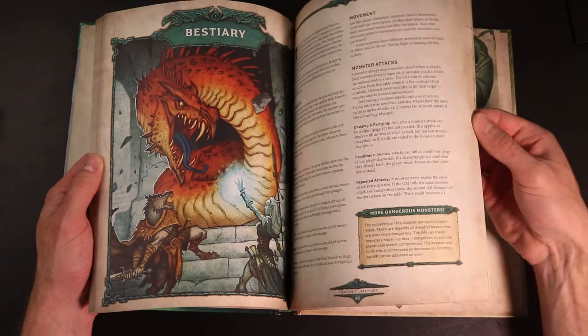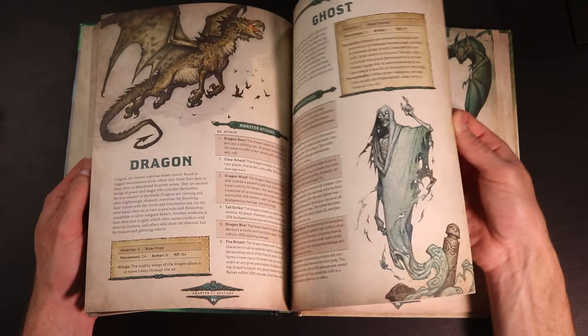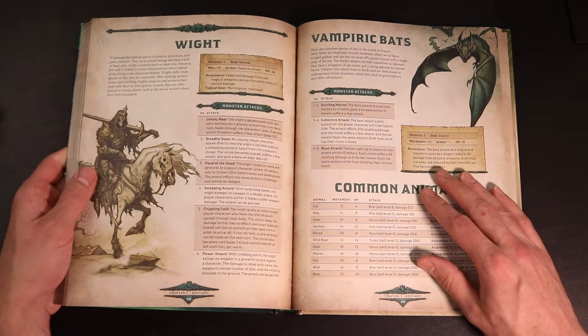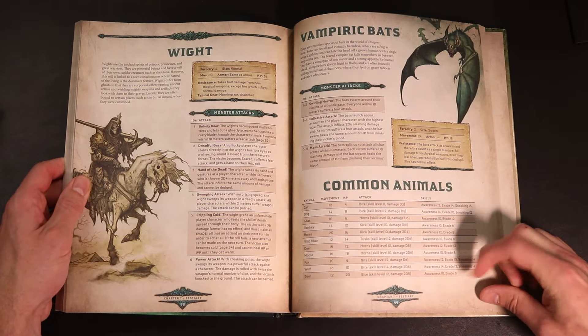In terms of creatures, the rule books do include some — around 15 different creatures, like a troll, skeleton, dragon, and a small list of animals. Stat blocks in Dragon Bane are pretty simple, so it would be very easy to homebrew your own creatures, and I'm sure people on the internet have done so. However, if you're going to be running a lot of this game, I think you are going to want the Bestiary.